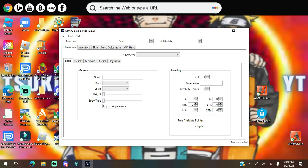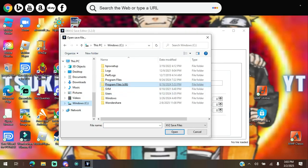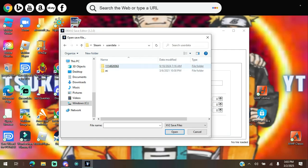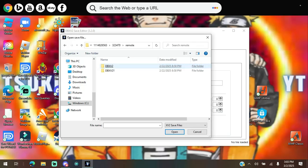If you have Steam, go to File, click Open, go to where it says Windows, go to Program Files x86, scroll down and go all the way to Steam, then go to User Data, then go to the numbers folder, then go to where it says 3, then Remote, Dragon Ball Xenoverse 2, and then click on the save file there.